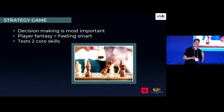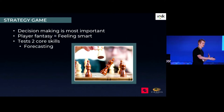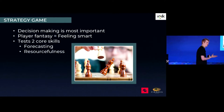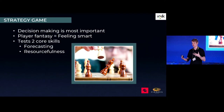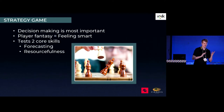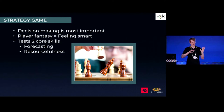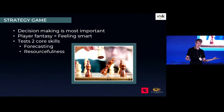There are two core skills that strategy games test. One is forecasting — your ability to plan. Nothing feels as good as a good plan coming together, looking forward a number of turns and getting the results you want. The other, just as important, is resourcefulness — adjusting when the plans don't work, whether because you messed up or because a designer threw a wrench in your plan. This is a spectrum: if you're too heavy on forecasting, it starts feeling like a puzzle game; too heavy on resourcefulness, maybe it's an action game where you wonder why you even make a plan. It's important to find the right balance.